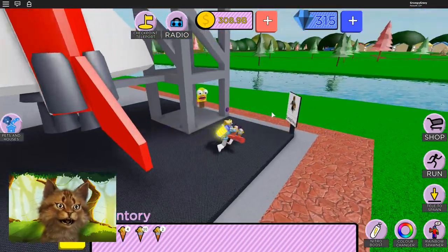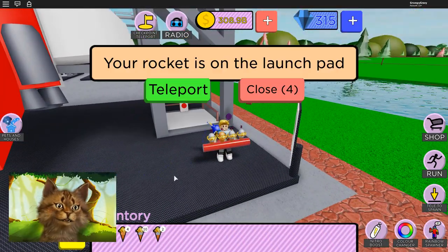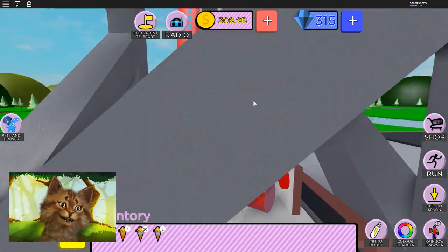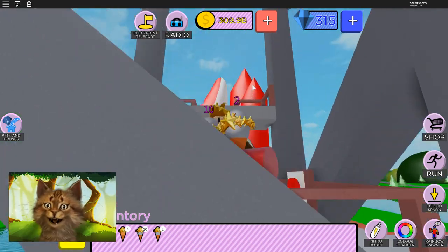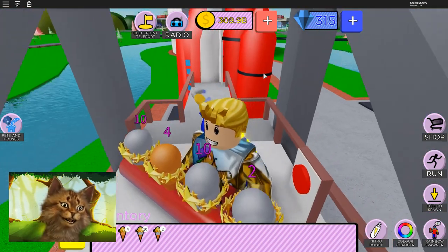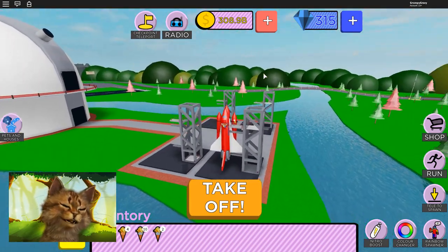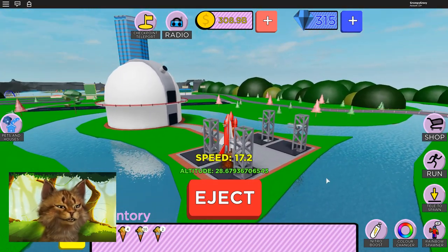Wait, what? I just fell straight down. Wait, what? Spawn vehicle. Boom. Alright, come on. I've been trying to play this for the longest time and I just keep falling. Okay, here I am guys. Ready? Three, two, one — and blast off. We're going into space.